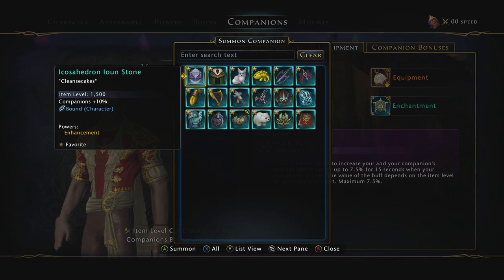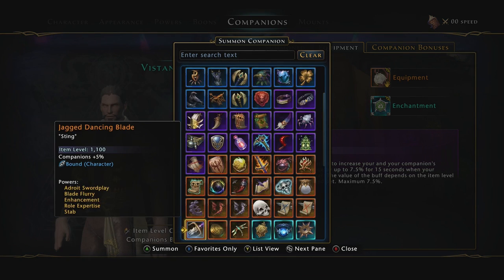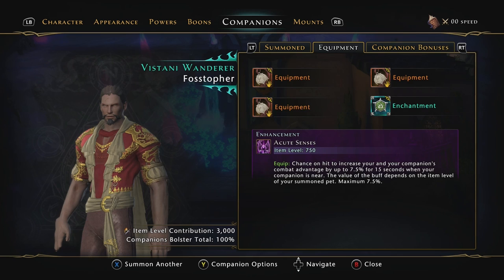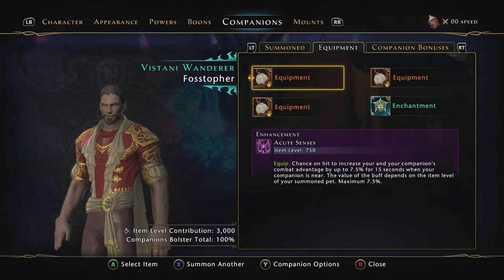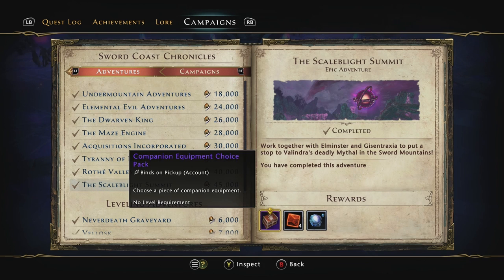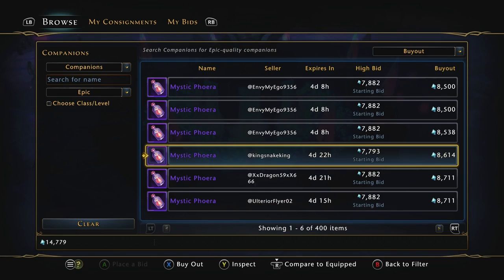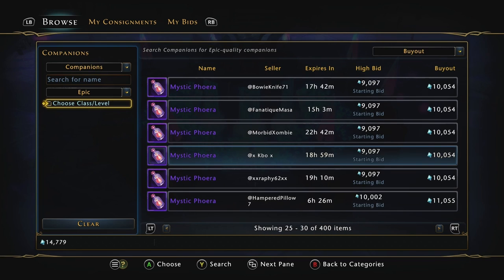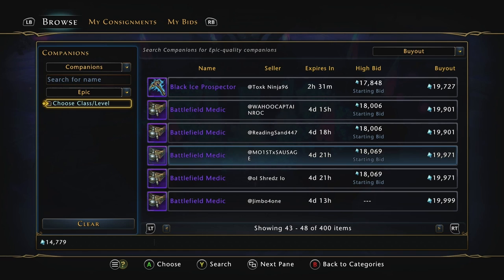Step 5: Companions. This can be a bit pricier, but finding epic companions to put on your character will be really worth it. Just like mounts, you'll be getting bolster and item level to boost your character. The adventures will provide some assistance to your companions like they will your mounts, and the auction house also has some decently priced epic companions you can look out for. Companion equipment is also helpful, and you should be able to get this through your adventures and campaigns along the way.